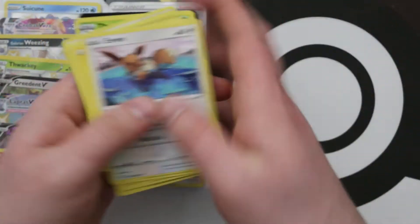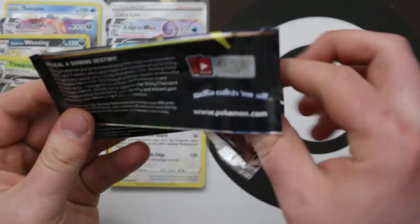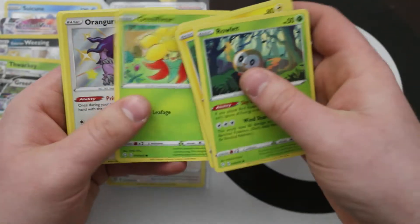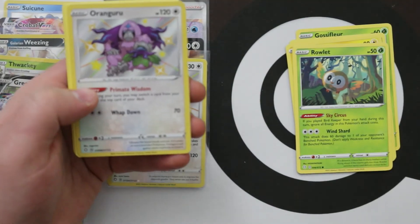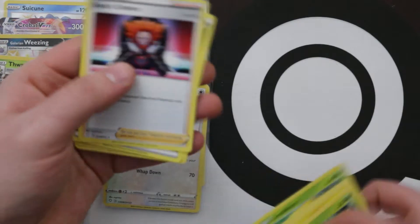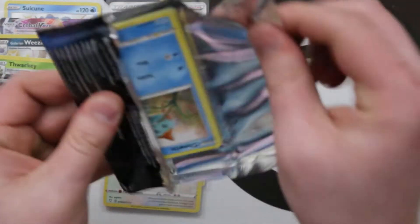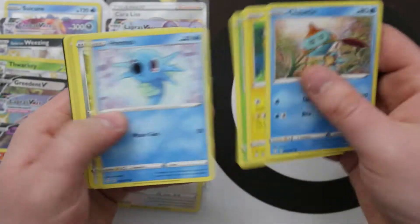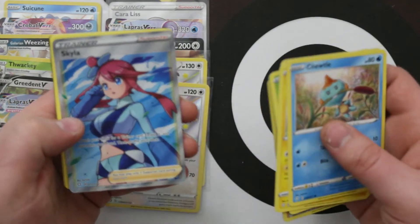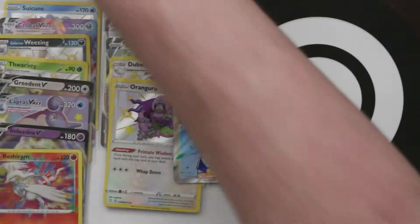Reverse Floatzel and a Yanmega. Let's get something good — we got Shiny Vault Orangaru! And another Boss's Orders. And Reverse Boss's Orders, and Full Art Skylar! That is our second of the Full Art Trainers. I think there were six or seven Full Art Trainers total. And of course there is still the one Full Art Alcremie, but Full Art Trainers are what we want.